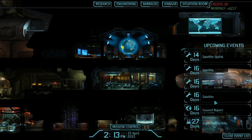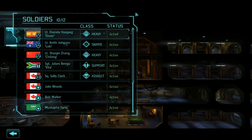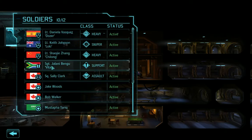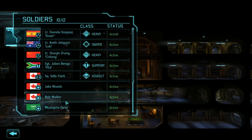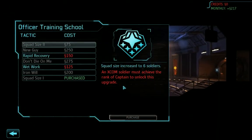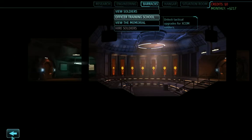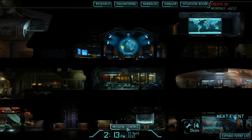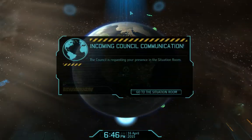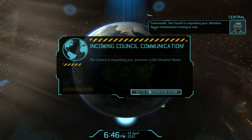So the uplink will finish, then I'll get my satellites, and then the council report will hit. Those light plasma rifles will take forever, but I'm glad to see Zhang's back to duty. Bangu is back in two days — awesome. Training school: I still don't have a captain. 15th of April — commander, the council is requesting your attention, secure transmission coming in.